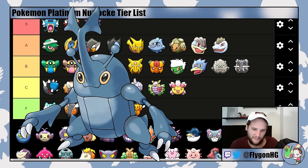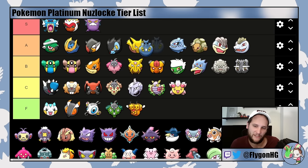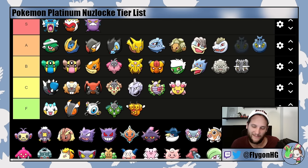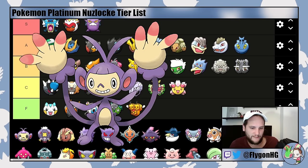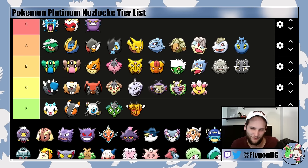Heracross would be S-tier if it was easy to get, but given that it's not, it goes in A-tier. It's a very good Pokemon that hits hard at all points in the game and is bulky enough to tank attacks. It gets early Brick Break and Close Combat — the only downside is that it's hard to get, making it harder to access than the other A-tier Pokemon, so it goes in low A-tier. Ambipom is another Honey Tree encounter — kind of useless and kind of ugly — going in C-tier. It has Baton Pass for setup strats and Technician is solid, but it doesn't get Fake Out since that's an Egg move, so Technician Fake Out isn't available.